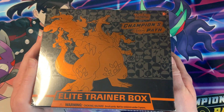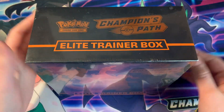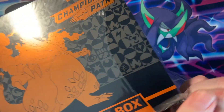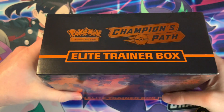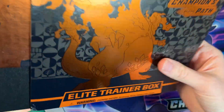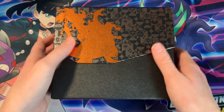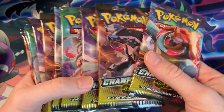Back when I started putting videos on this channel, the first set I was opening was Champion's Path, and I opened a lot of it. Even so, I have not once found a Charizard, or anything close to a Charizard for that matter. So today I decided to open my final Champion's Path box. Similar to my Evolving Skies set, this is all I got — I have no more after this — so I'm putting all my energy into finding Charizard, and we got a lot of opportunities for it.